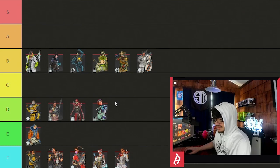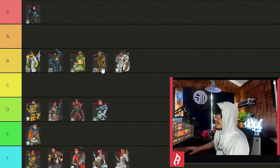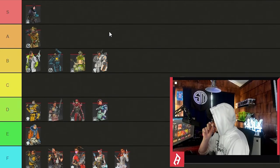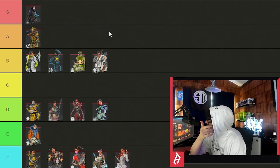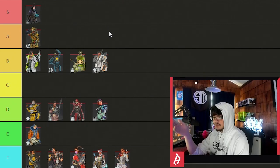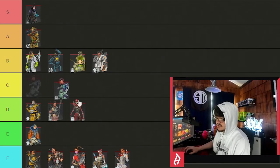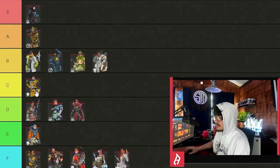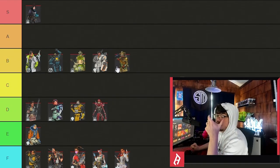Bloodhound is a super crutch character. Then you have edge comps — teams that play extreme edge. You need Wraith if you play hard edge. When I say Bloodhound is a crutch character, I don't mean it the same way Horizon or Caustic are crutches. Bloodhound makes it so that you don't need game sense — you just press a button and you know where everyone around you is. Horizon is a crutch in the sense that you throw your ult and teams die; Caustic is a crutch in the sense that teams are in your gas and they just die.